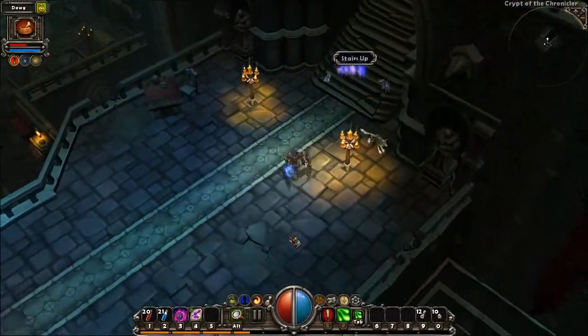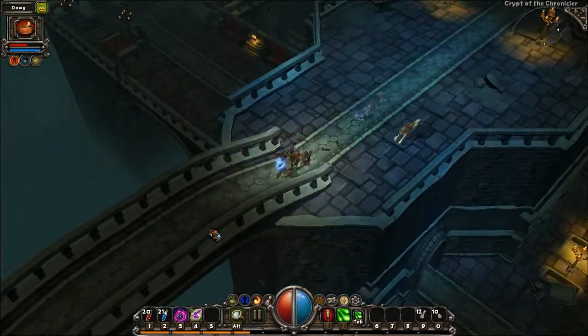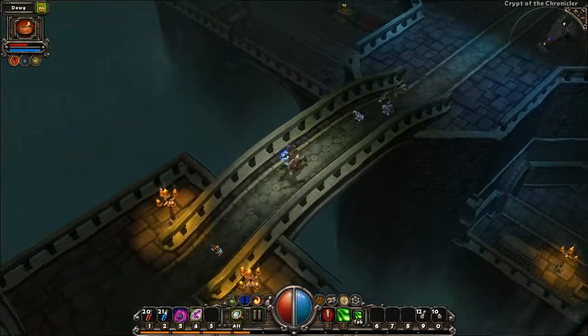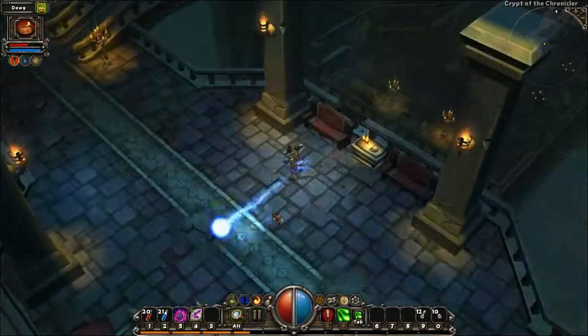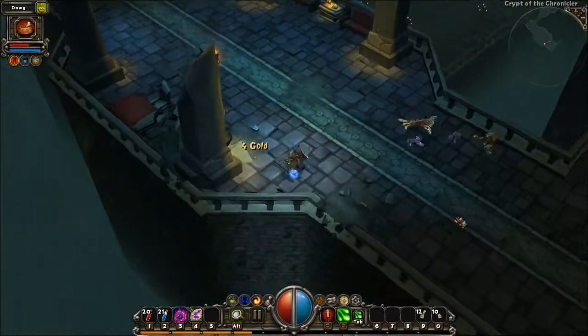This is the Crypt of the Chronicler. This is the first instance we get to see a new tileset, that of a necropolis. With a new tileset comes a new set of enemies — the undead.